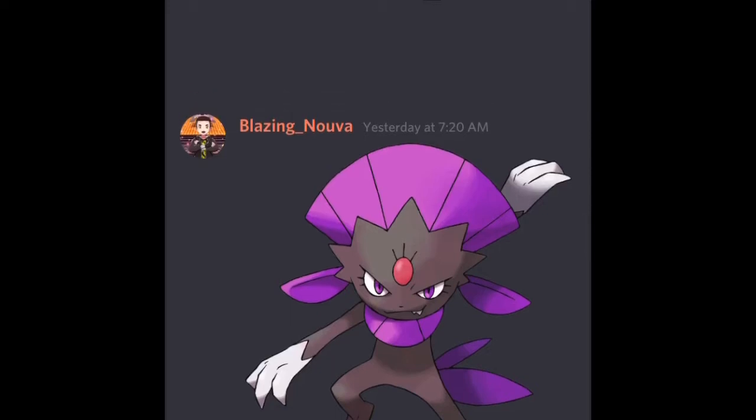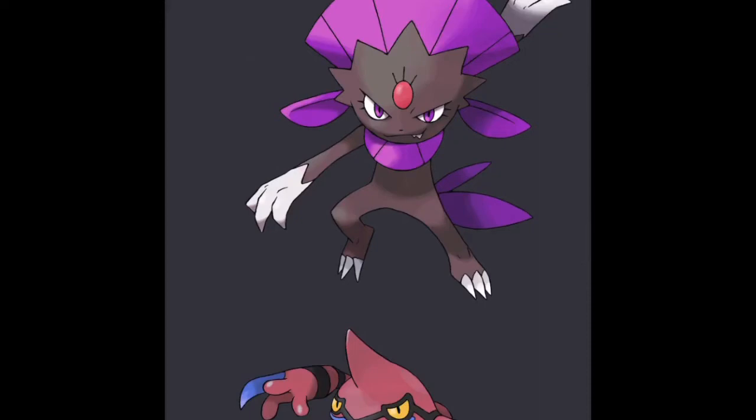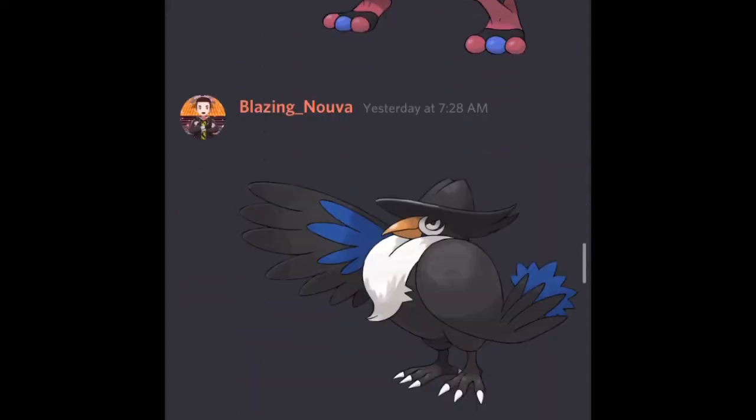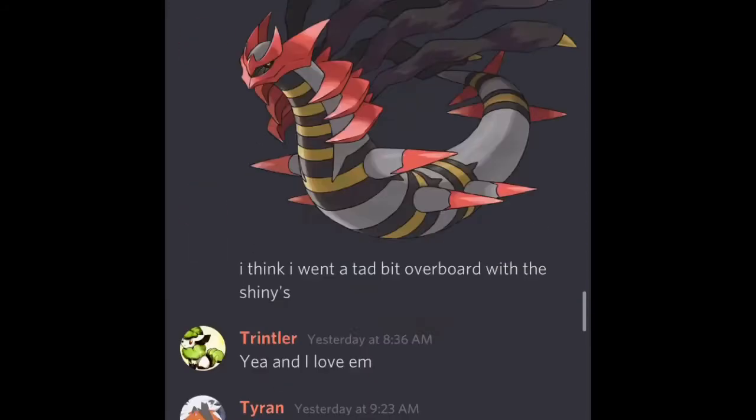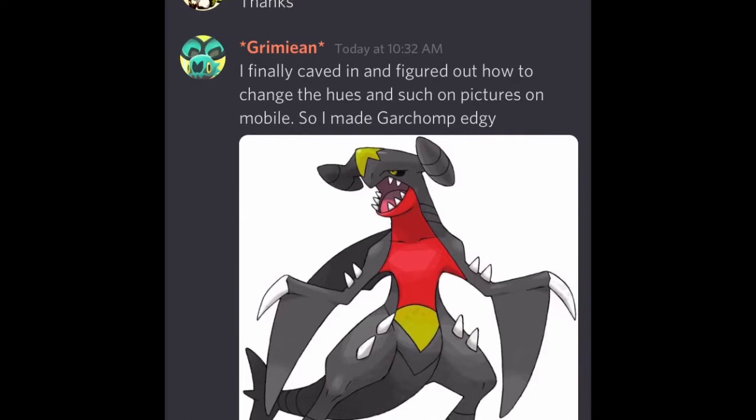On Help Them Callum's Discord, they have a section called Fix Your Shiny. Recently, a person on there named Blazing Nova has made some of the best shinies I've ever seen. They took shinies that I straight up do not like and made them good. So I finally caved in, learned how to change shinies on my phone, and I made a Shiny Garchomp.